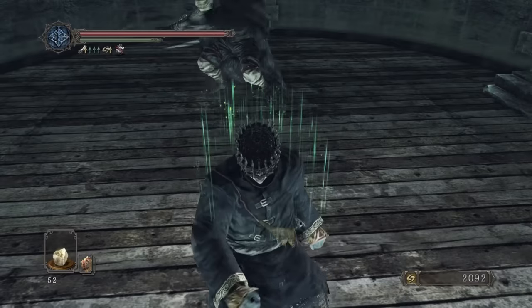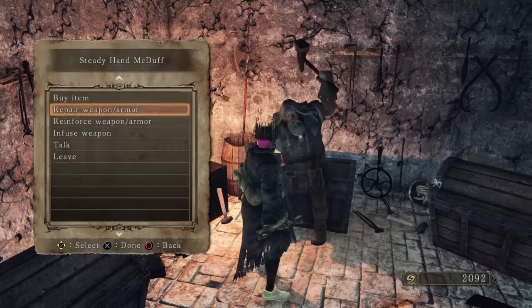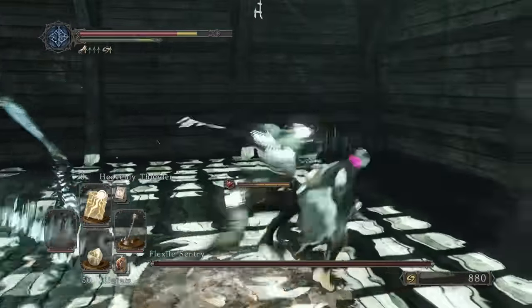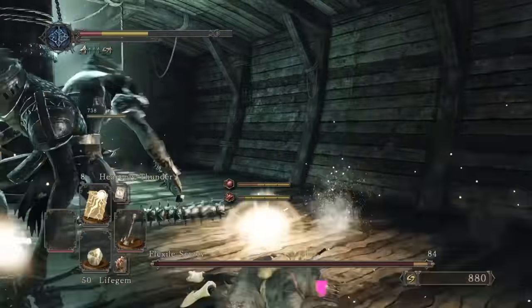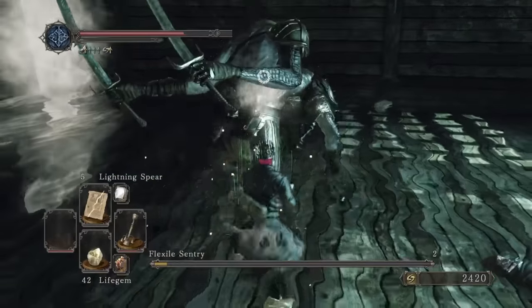As to be expected, we fly to Lost Bastille and get the antiquated key. We can actually use Emit Force to blow up the barrel to McDuff, which is great because he sells infinite large titanite. Back to No Man's Wharf — this Flexile fellow has some help now and has two turbulent additions assisting him, but they're in water so Heavenly Thunder does more damage and luckily they get taken out quickly. Lightning Spears finish this one — thank god for extra water damage.